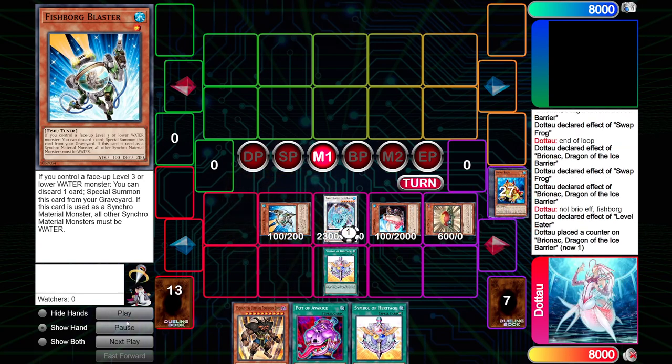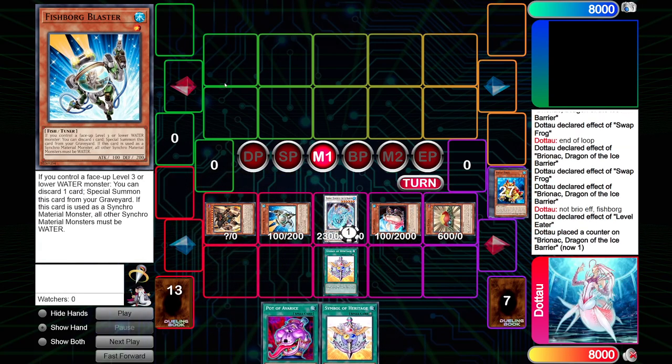Here, if you could pause again — I found the Exodius. You want to get to this board. So you pause the draw loop. You return both the Heritage and the Swap Frog back to hand. You pull out the Eater, a Substitoad, and Fishborg from grave, before sending everything back with Exodius. And now instead of doing the draw loop, you start getting advantage by level eating off of Exodius.